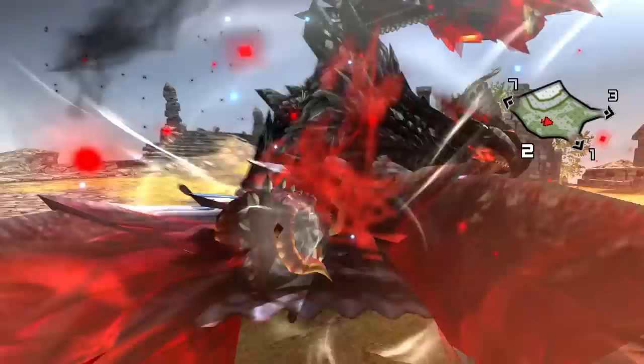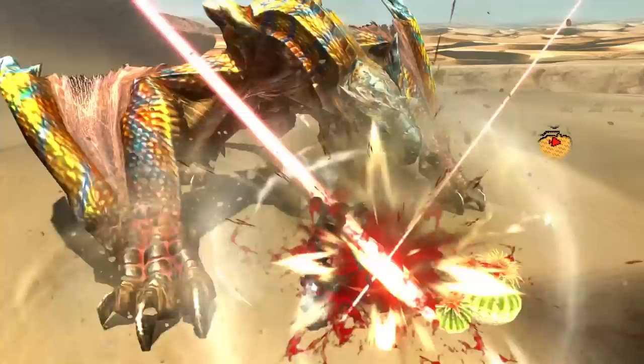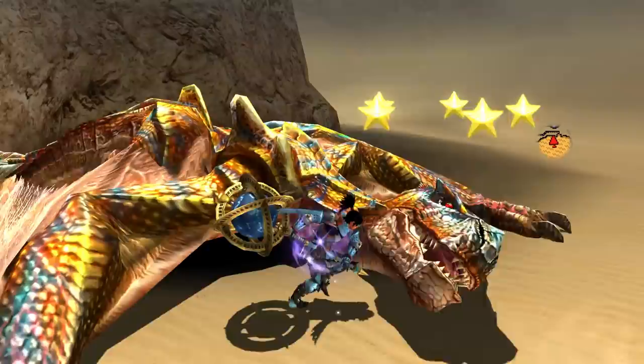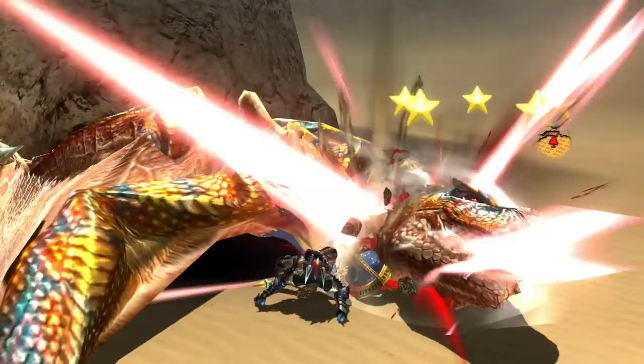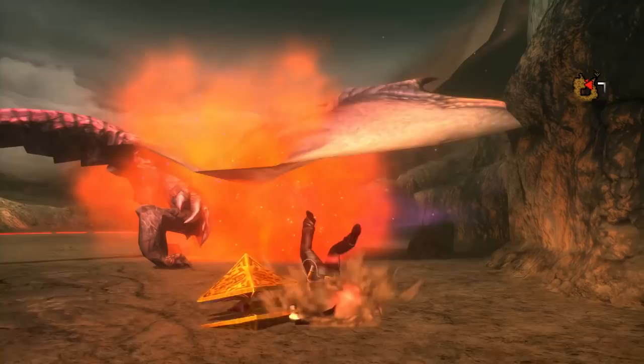Next up is Brave. Brave is interesting because even though we have the basic combo we'd like, once we're in brave mode we gain access to new charge attacks that can be chained together. Brave mode is all about the charge attacks, which synergizes really well with the hunter art I'm going to talk about soon. This style is probably the most different, but it's very fun and very satisfying to use once you know what to do. And last but not least is Alchemy, which is actually pretty viable because it has the moveset from Guild with the ability to have three hunter arts. Alchemy hammer is one of the few alchemy styles that'll still be pretty good and viable for speedruns in the game.